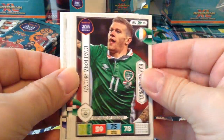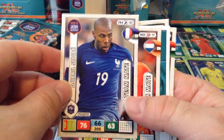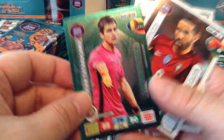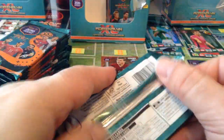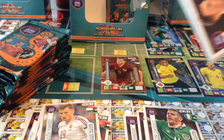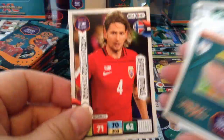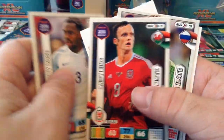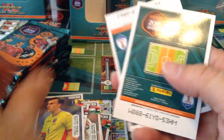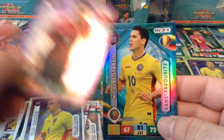James McClean, Republic of Ireland. Data Rossano Defensive Rock. Corey Evans, Northern Ireland. Shaqiri, Rose King, Akinfeyev, Cheriches. Our two special cards: Stanković Fans Favourite and Key Player Chalá Nguloo.